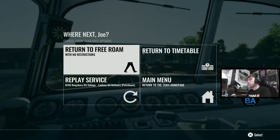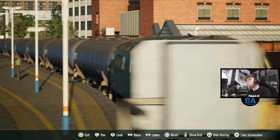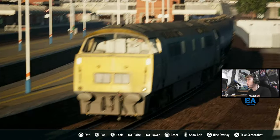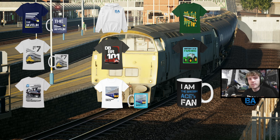There we go — that is going to be everyone for today's Train Sim World 4 video on the Cargo Petroleum Pack here on the Midland Main Line. Links can be found in the usual places — Discord, PayPal, merch store. After that, thanks for coming in and I'll see you all next time. Take care, bye guys.